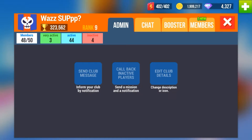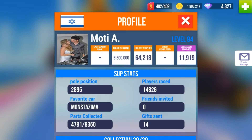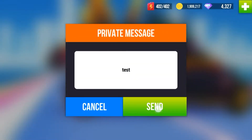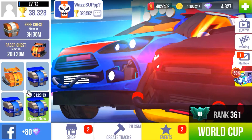I went into my members page, clicked on a member, and over here it's like private message. I enter my message — test — and send. That seems to be the gist of that.